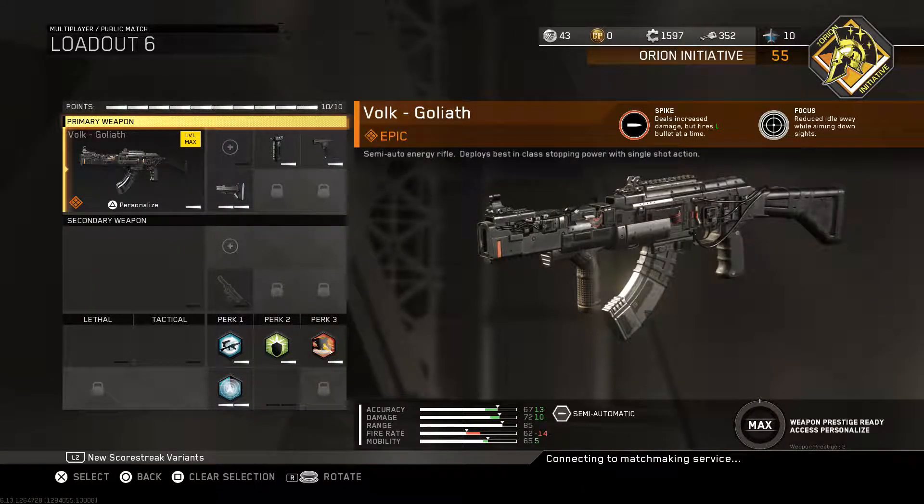Hey, what's going on guys, MaybeTheCrossfit here bringing you some more IW action. In this video we're doing a new Weapon Wednesday series and today we're going to be looking at the Bulk Goliath specifically. There is no semi-automatic native assault rifle in this game like there are in most Call of Duty's — in Black Ops 3 you had the Sheiva — but this Goliath brings the semi-automatic weapon to this Call of Duty.